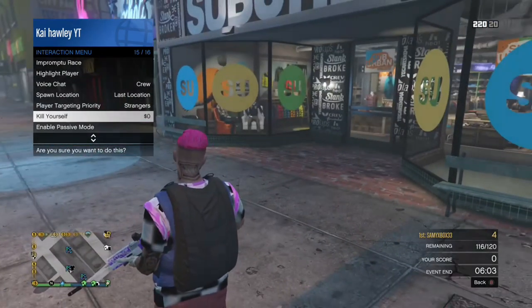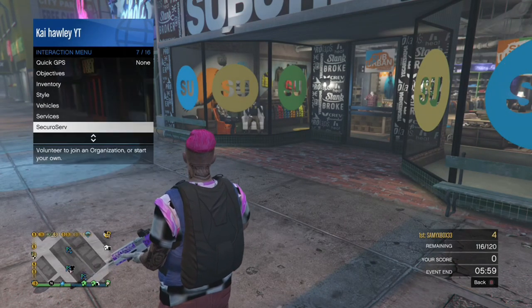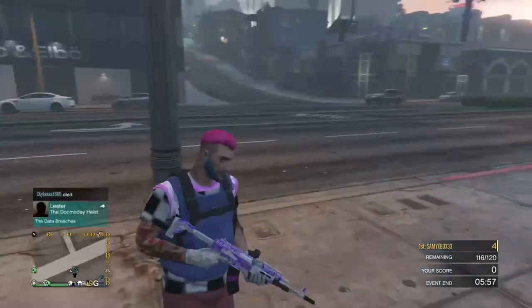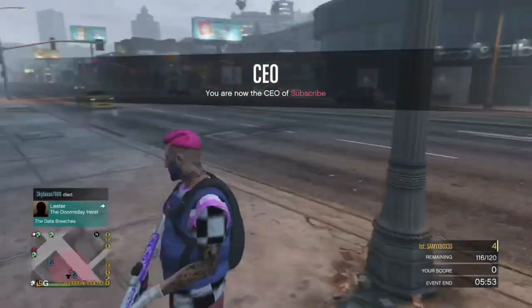Once you've done that, you want to register as a CEO. This glitch is also solo and it's really easy. You want to register as CEO before I actually get into the main glitch.